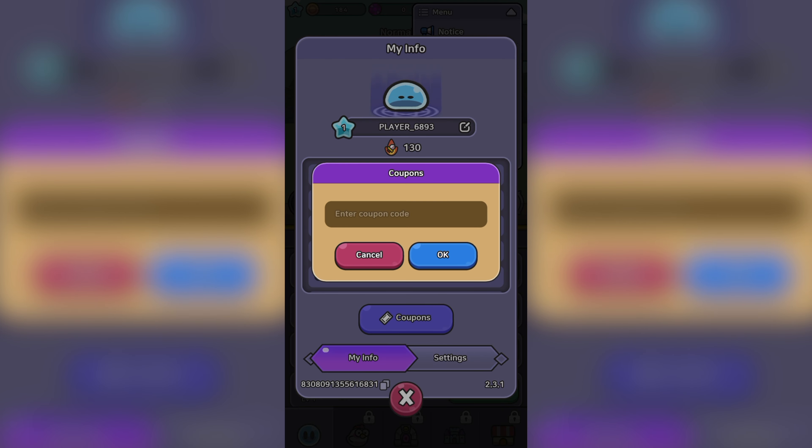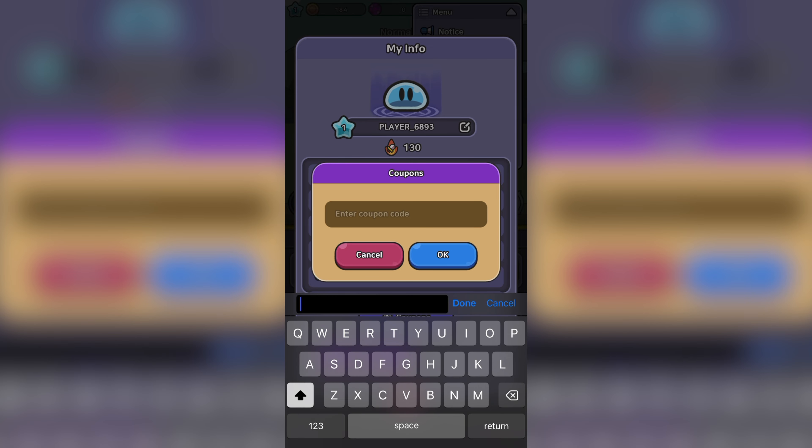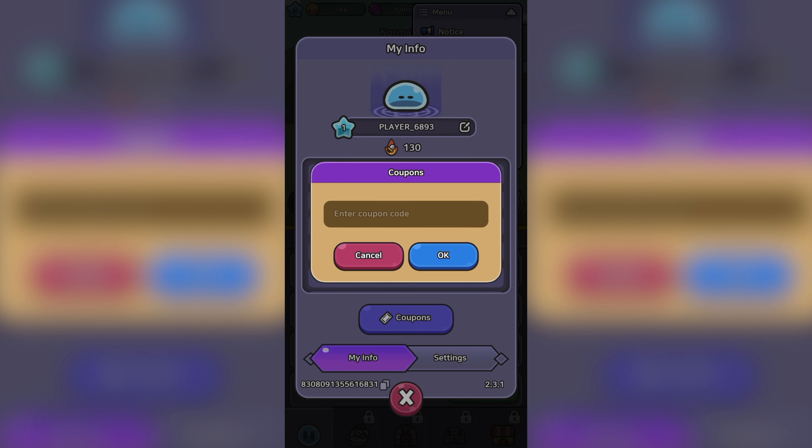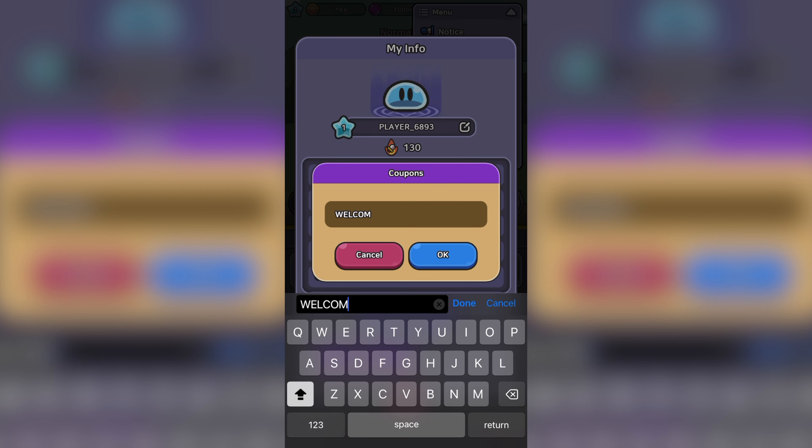Now for the coupon codes — I'll start with the ones we already know about, as they work and have worked for some time now. First off, we have code YOU ARE BACK, which is for 10,000 gems. We also have code WELCOME, which is for an additional 5,000 gems.